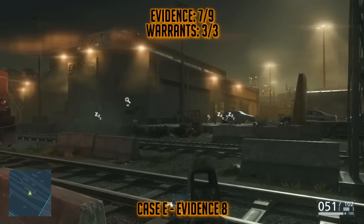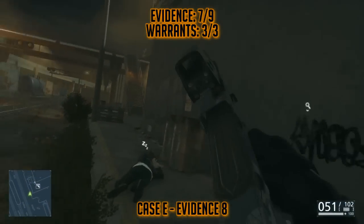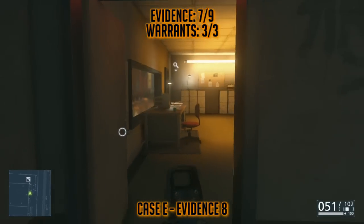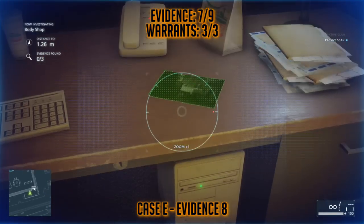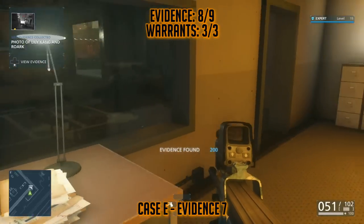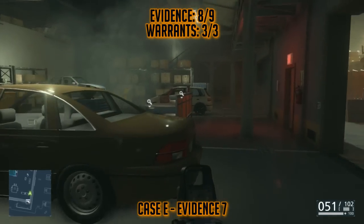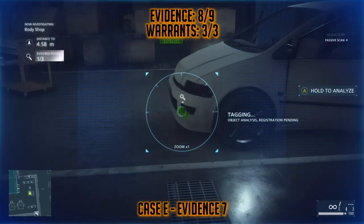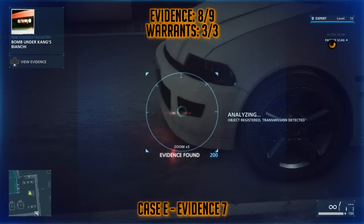There are three more pieces of evidence all in this last area. If you enter in from the back entrance here, next to the dumpsters, you'll see a door. If you walk in, there's a computer in front of you, and that's going to be a photo — that's Evidence number 8, so you'll want to pick that up for Case E. The next piece of evidence is number 7 for Case E. If you go to the middle of the car shop, you'll see a white car on the ground. If you scan the front — it's very hard to see, you'll have to use your scanner and get lucky — you'll find an explosive in the front bumper of the car that you'll have to scan.